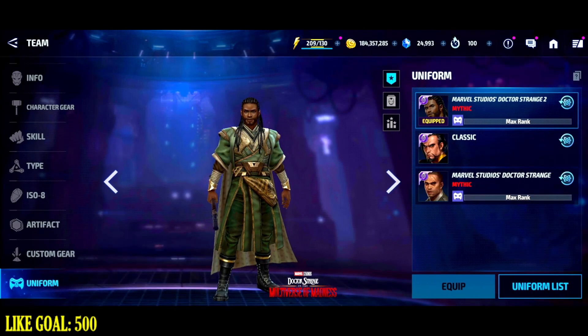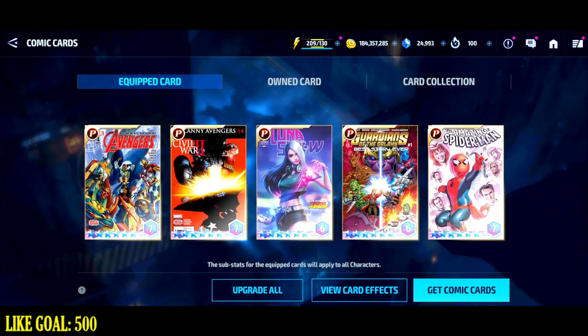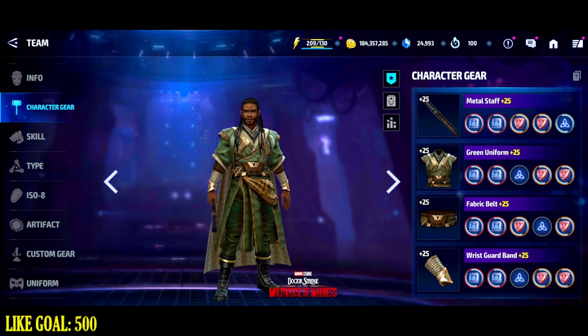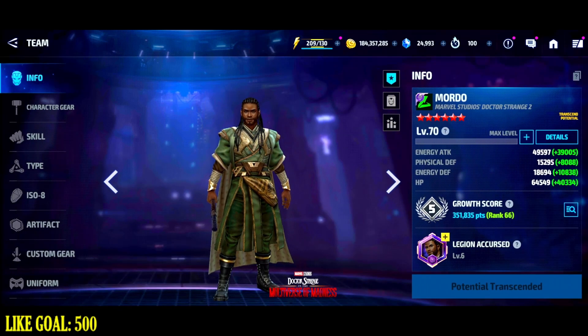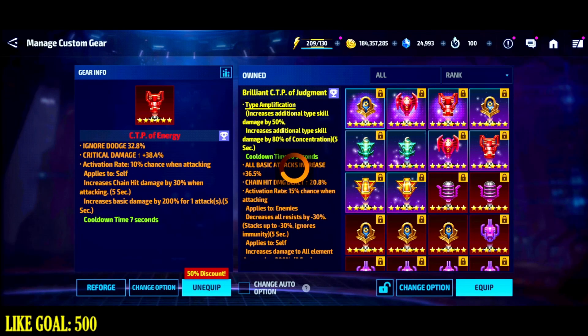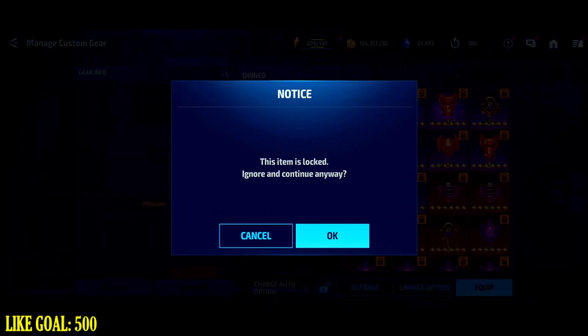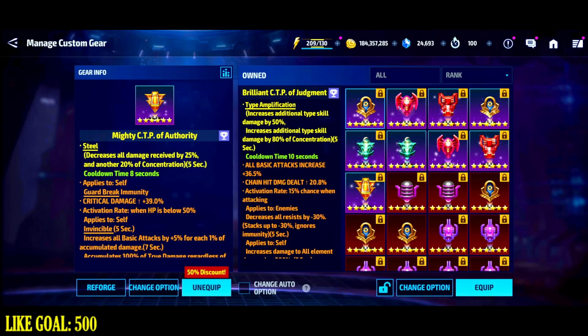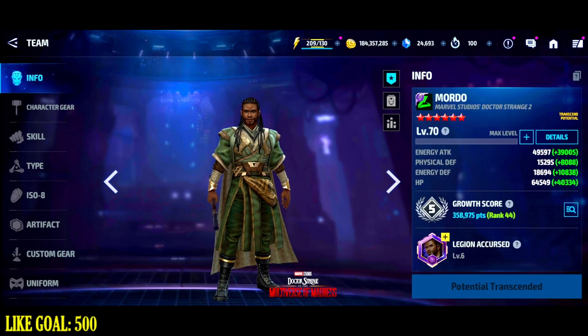Baron Mordo's HP pool is actually very low. With eight HP boosts and 66 max HP on cards, he sits at 77,000 with Red She-Hulk in the mix, and only 64,000 without her. Because of that low HP, I'm going to test him with a CTP of Authority, stacking as much damage reduction as possible. I was initially going to use a CTP of Regeneration, but the regeneration would be wasted since he wouldn't even break 100,000 HP.